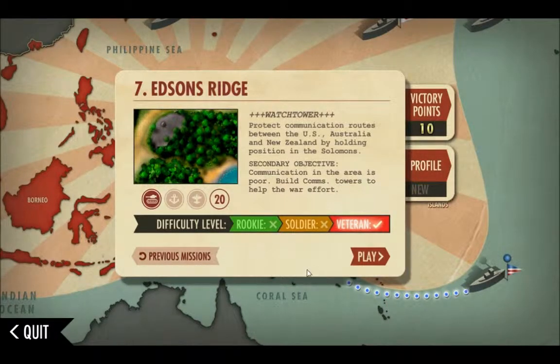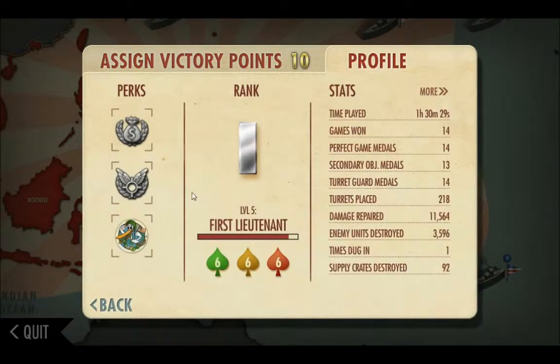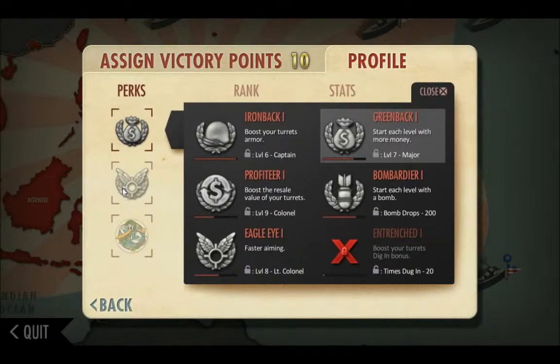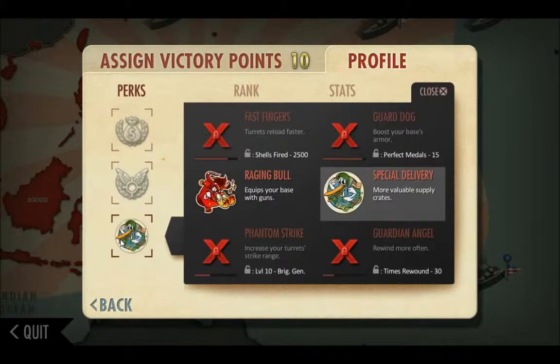We're here in I-Bomber Defense Pacific about to do Edison's Ridge. Our upgrades so far are basically three cannon, three machine gun with times two power guns, flaming units, two bomb, two flamer. We're using the special delivery, green back, and faster aiming perks.